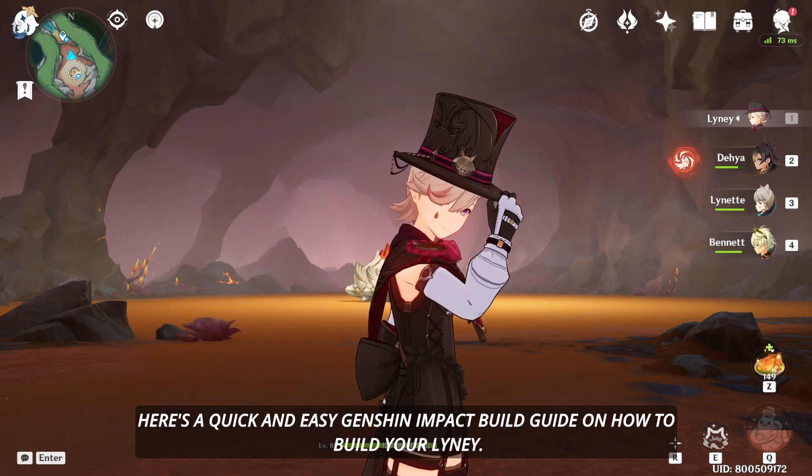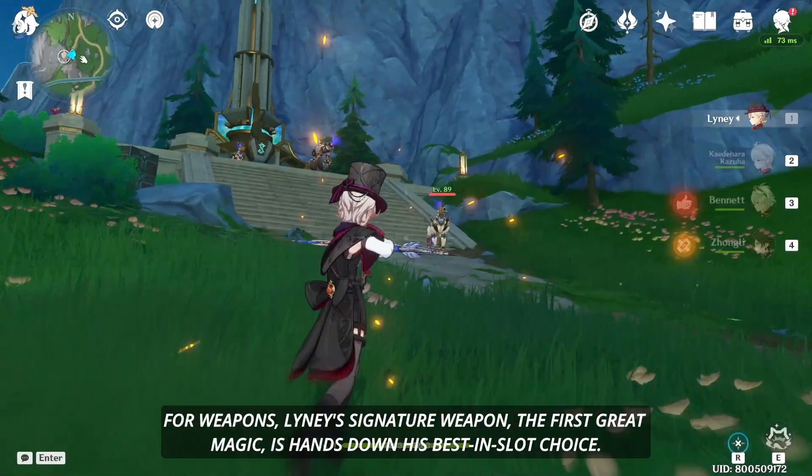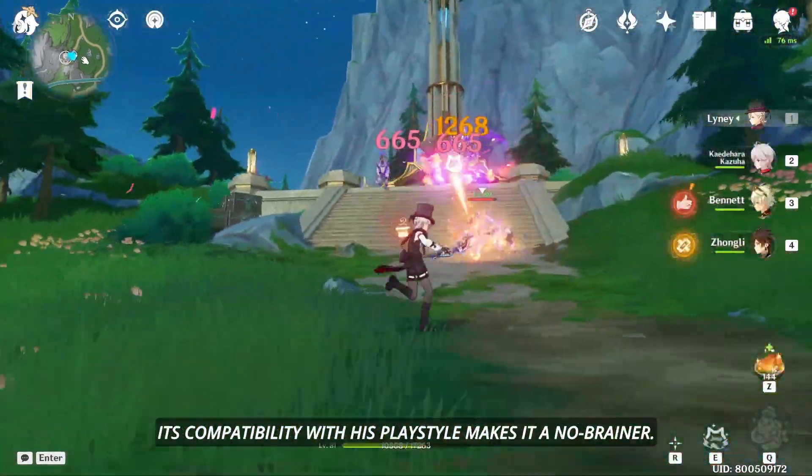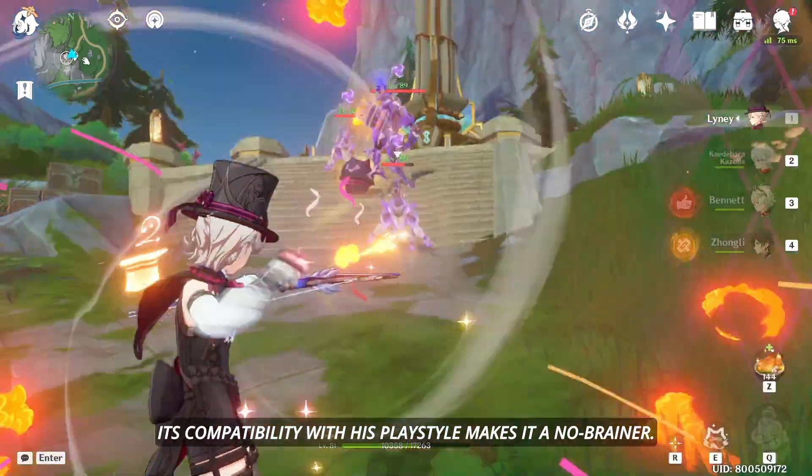Here's a quick and easy Genshin Impact build guide on how to build your Linny. For weapons, Linny's signature weapon, the First Great Magic, is hands down his best-in-slot choice. Its compatibility with his playstyle makes it a no-brainer.